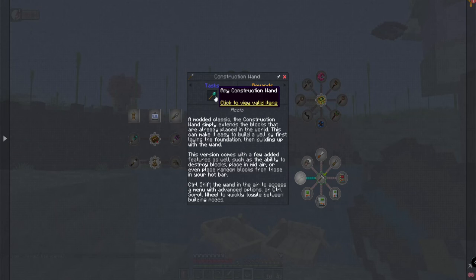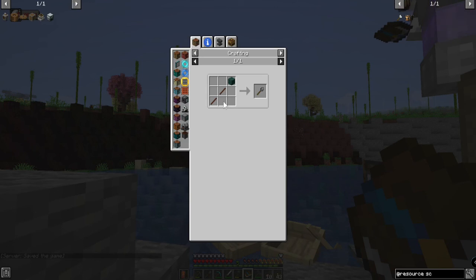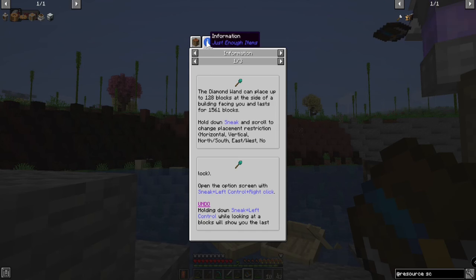Construction wand — made of stone, so the construction wand is going to be very easy. Interesting. There's sequenced assembly in the game, so we may have to use a construction wand. I would have preferred to use a building gadget.